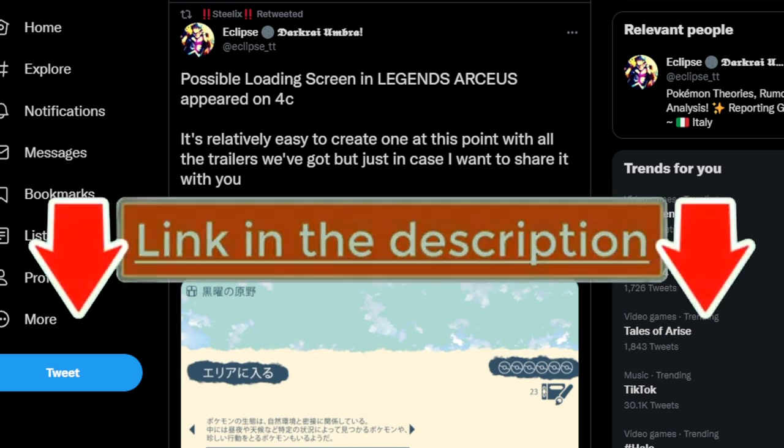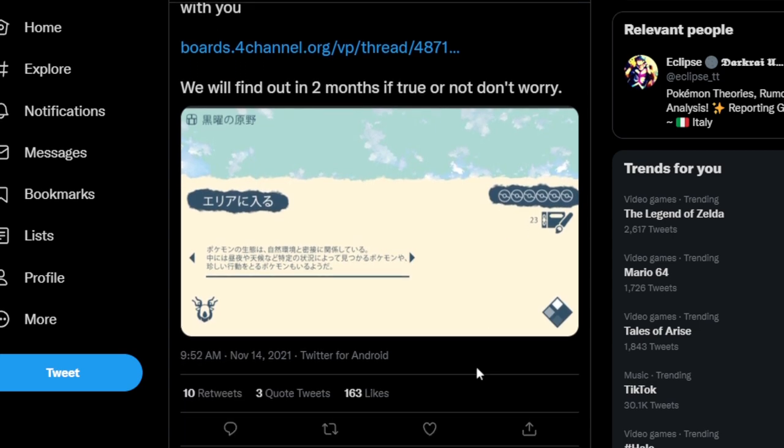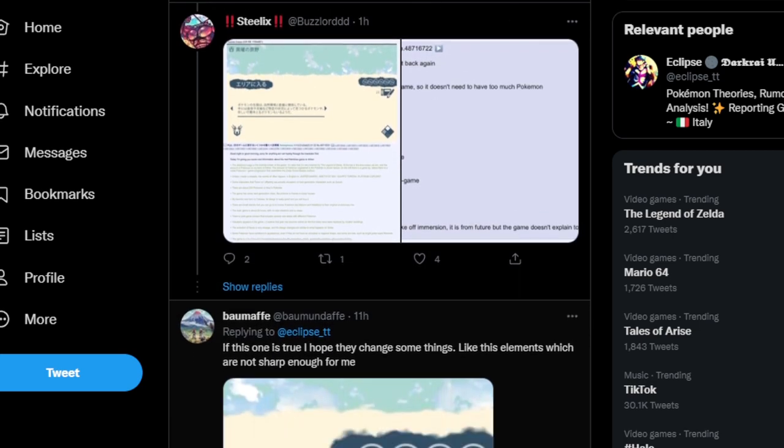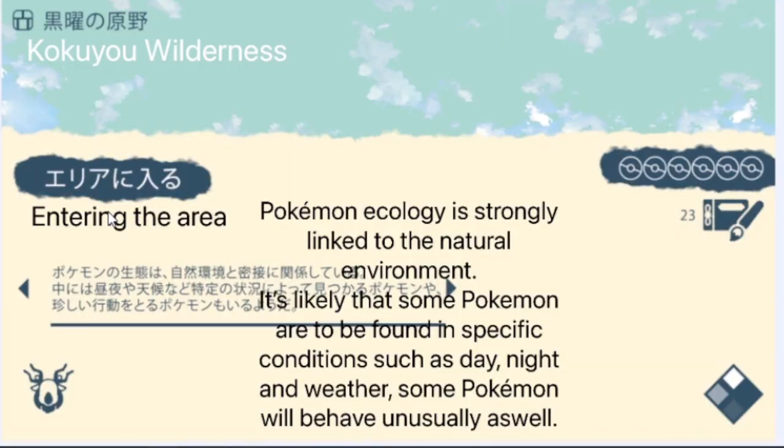Thanks to Twitter — this is coming from Eclipse on Twitter, I'll have his link in the description below — a lot of people in the comments of this tweet made a quick Google translation of the image. So let's jump into the responses of this tweet and look at the quote-unquote quick translation. This is coming from Poki Star Me — again, just a quick translation.